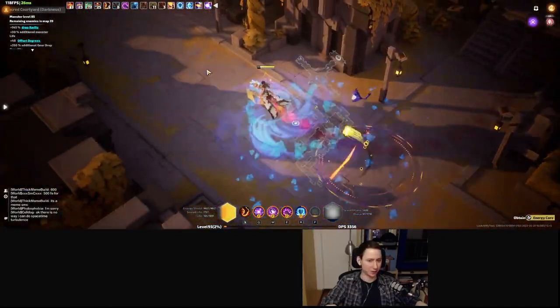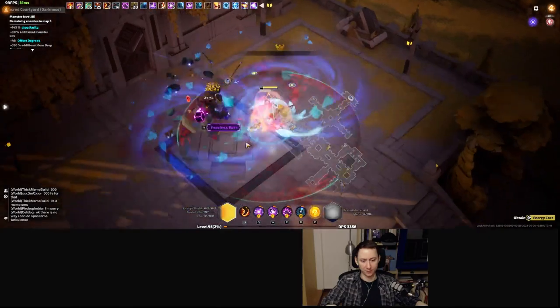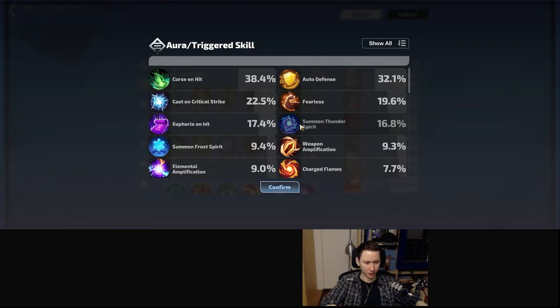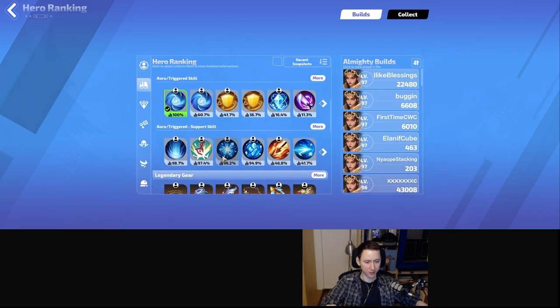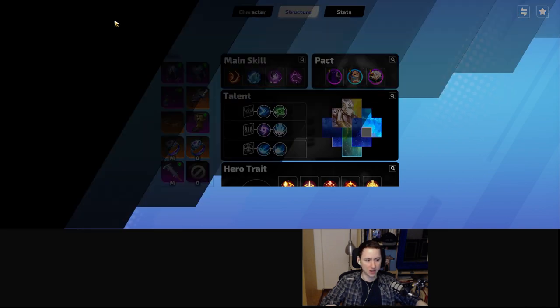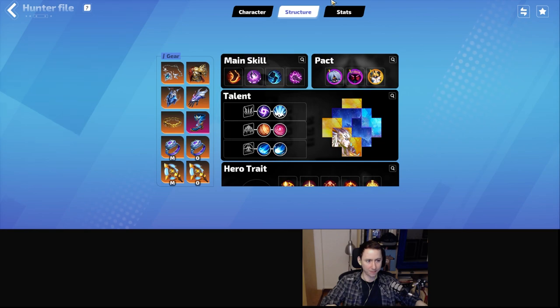I will definitely link the MaxRoll planner in the description if you want to look at everything more patiently. If you want to look at gear in more depth and have a lot of currency, make sure you're looking at the hero rankings — this is your most up-to-date source of what people are doing. Click hero ranking, scroll down to Aura and Triggered, find Precise Cast While Channeling, click Incarnation of the Goddess, and you can see a bunch of people using ice ring. You can see their gear and what they're running.